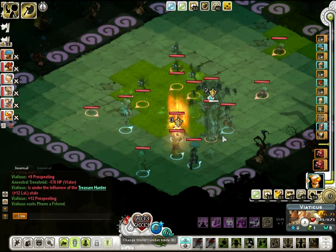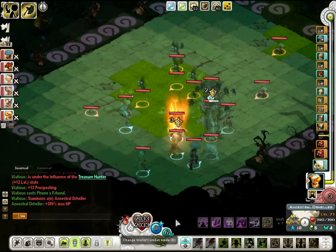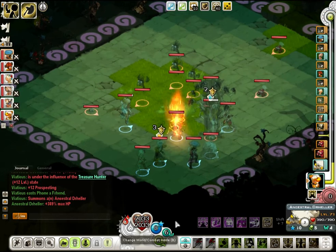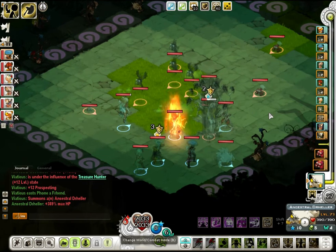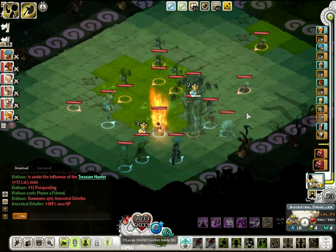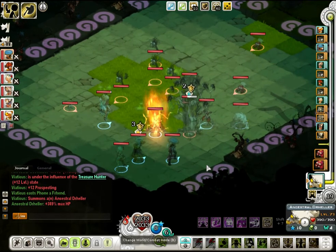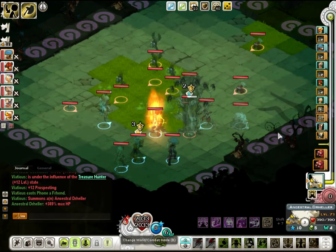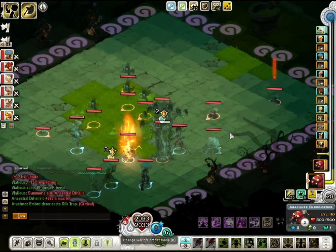I can't kill him this turn, I'm pretty sure about this. So I'm going to try to deal as much damage as I can. Perhaps I'll try to drop the Ancestral Drelia behind the Sakri so that he can't push me back. I think he has enough MP to make it. I'll just walk back here and turn around — no, I can't. One movement point short. And now Sakri can actually get stunned by the Embroiderer, which is really bad.